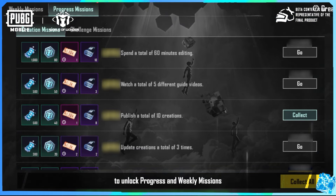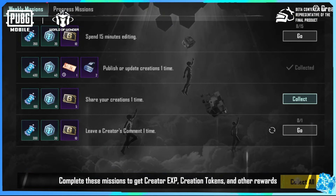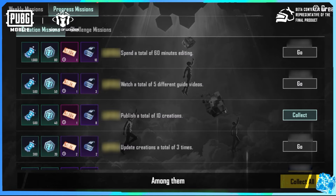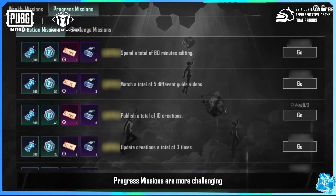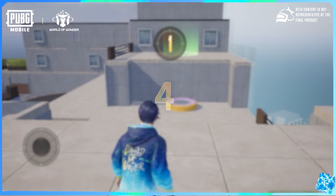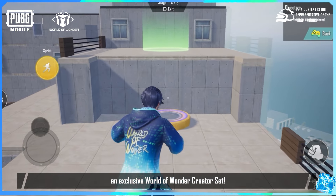Creation missions consist of rookie, progress, and weekly missions. You must first complete the rookie missions to unlock progress and weekly missions. Complete these missions to get creator EXP, creation tokens, and other rewards. Among them, progress missions are more challenging — complete them to get tons of rewards. We've also added an exclusive World of Wonder creator set.